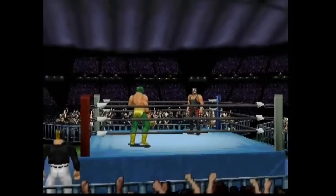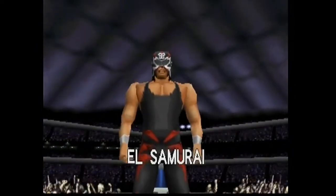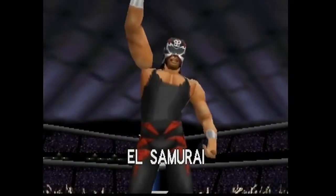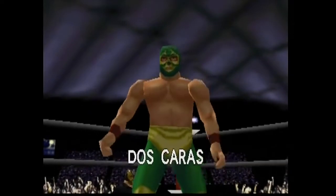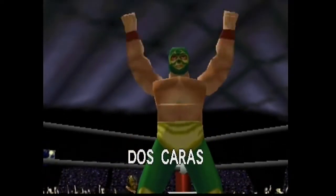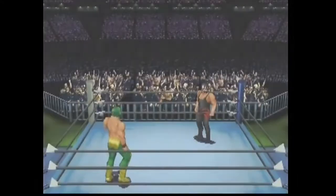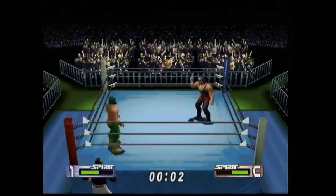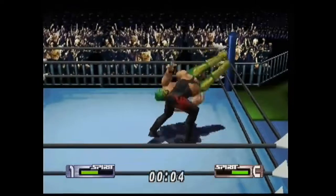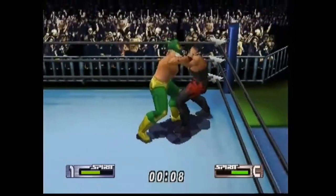I'm actually using the third outfit because that is what he wore in the Super J-Cup. His first two outfits are more synonymous with the overall look of Dos Caras — the blue and red. Every time you saw him he was usually wearing those outfits. The Dos Caras mask is a very popular mask even outside of Mexico, and you always usually see the blue and red. But here, to recreate the 1995 J-Cup meeting between El Samurai and Dos Caras, I went with the outfit he wore in that match.